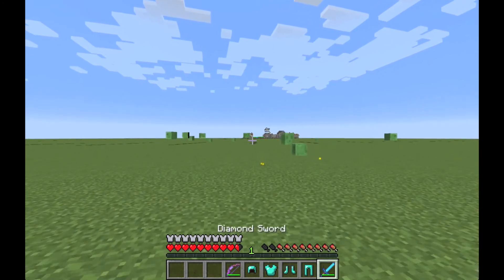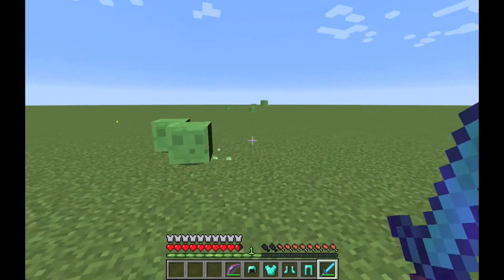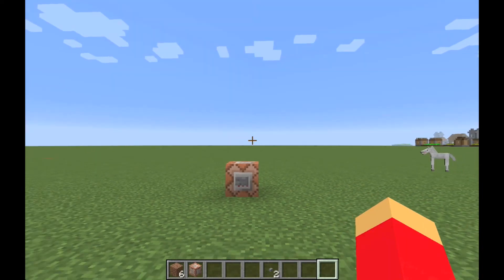With the bow: one, two, three, four, five, six — six hits! So eight hits with a sword and six hits with a bow. Now you know. If you're in a minigame where you need to kill a giant, there's your info. These guys don't spawn naturally, so you won't find one in the wild.